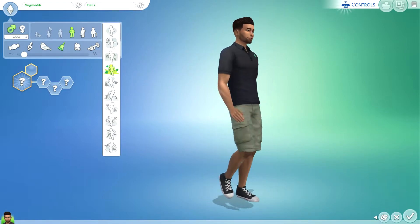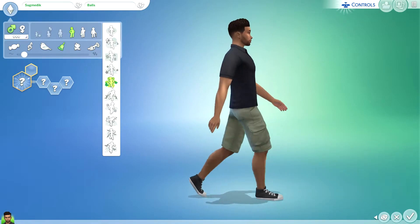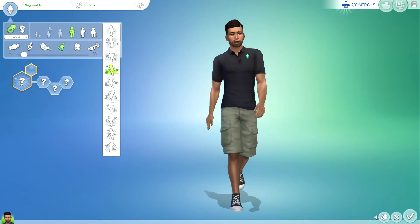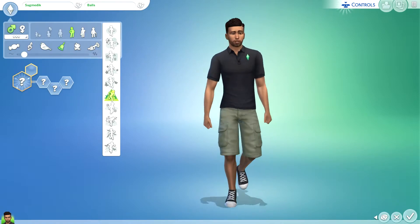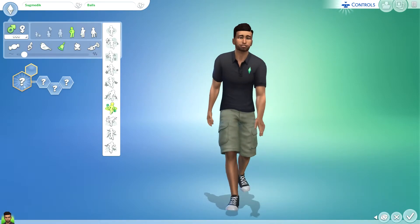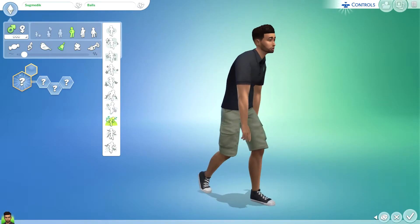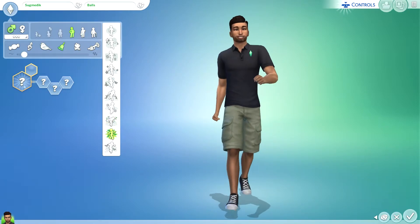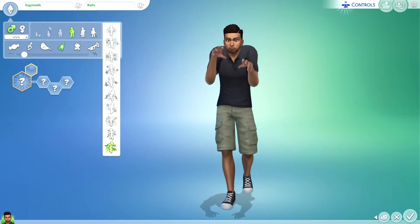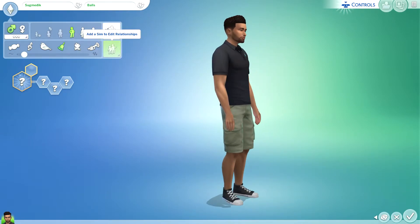Let's look at walk styles. There's a casual walk, a guy's walk, a female walk, confident strutting, hunchback, sleepy walking, energetic, and creepy walking. Let's go with the creepy walk.